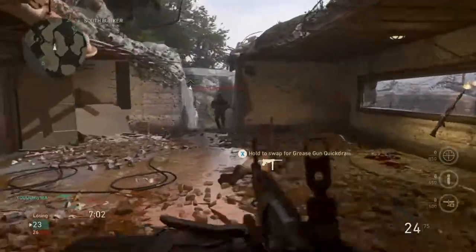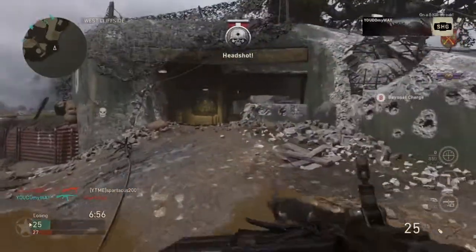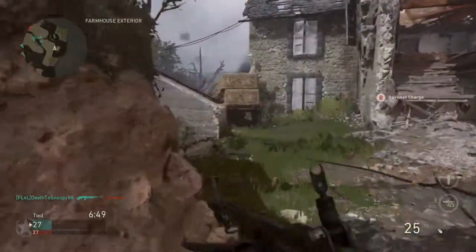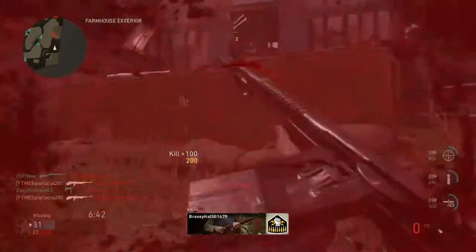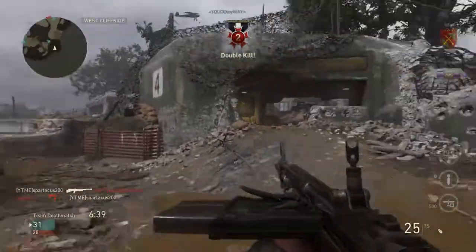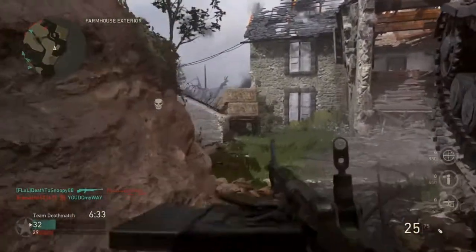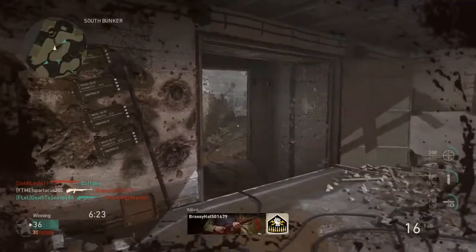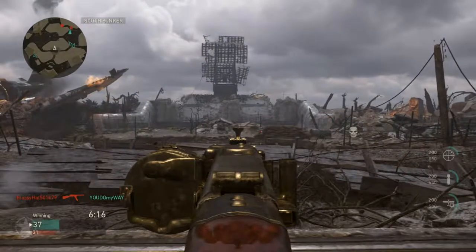Some guns might need a buff, or the PPSH and the STG might need a nerf. One thing I will notice is that there's literally no recoil in this game — there is barely any recoil on any of these guns, it's super hard to even notice it. I really think they should add some recoil to these weapons, especially the PPSH, which is literally like a laser beam. It's a fast-firing submachine gun — it should have some recoil. Maybe add another shot to kill for the PPSH and add recoil to that weapon, because it's a pretty darn good submachine gun in my personal opinion.